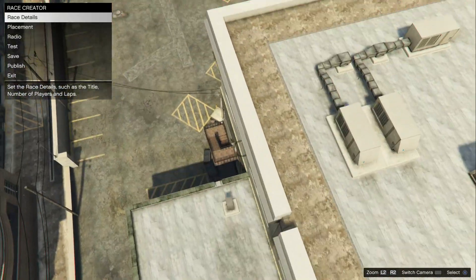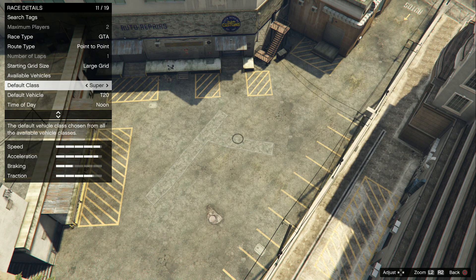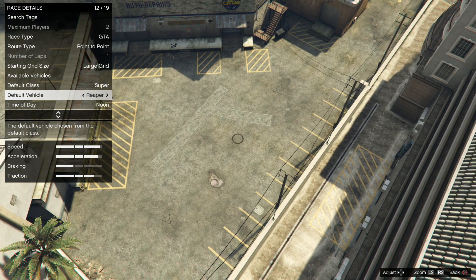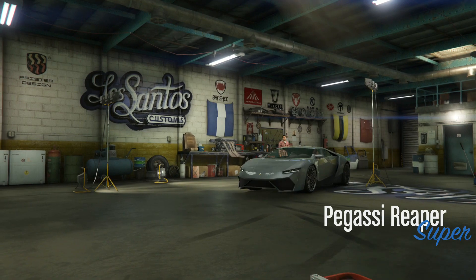Now we're good to go to the next part of the glitch, which is really easy. All we're going to do now is select what car we want to take into customs. I'm going to choose the Reaper. I have tried the 811 and the X80, but they de-spawn in story mode. If you can get those to stick, let me know. So I'm just going to choose the Reaper, spawn on the ground in it, and drive into customs. Because we've tested the race, it's like we're online or in story mode — you can actually interact with customs.